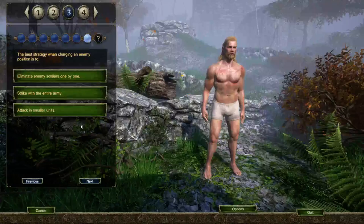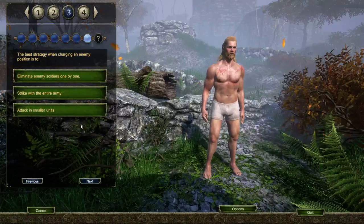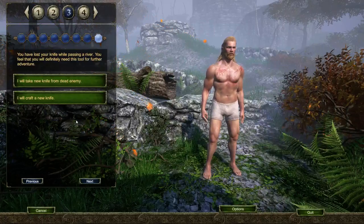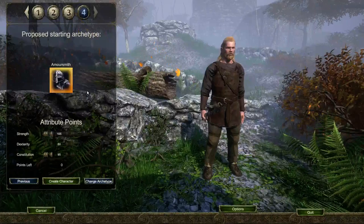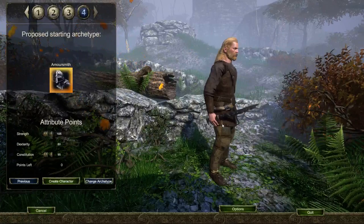We'll go with full power for the combat style. I know stamina is there and you lose it, and I think stamina actually costs you damage off your attacks if you're low — but I don't know how easy or hard it is to get low. 'The best strategy when charging an enemy position is to strike with the entire army' — because why not? 'You've lost your knife while passing a river' — I will craft a new knife. The proposed starting archetype is Armorsmith. So this questionnaire does have some concrete effect, which is actually kind of nice. I like that.